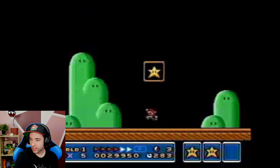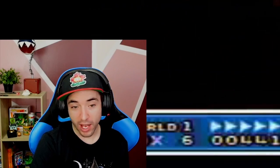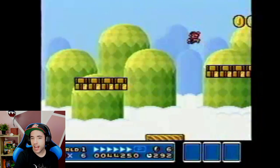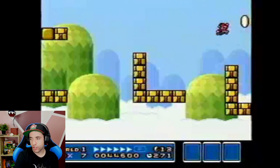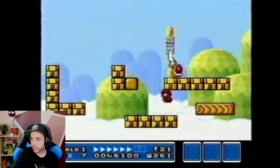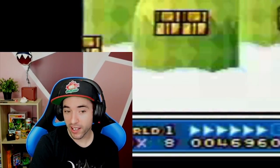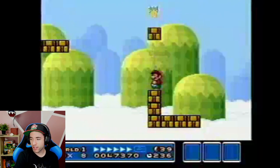Is he gonna wait every time? Oh, that bump on the overworld map. We're not gonna watch all the auto-scrollers, but we'll watch this first one to see how he plays around. Does he go for the White Mushroom House? This is a very authentic 100% run — try and get as many coins as you can, make sure to get all the 1-ups. I wonder if he spawns the White Mushroom House. Yeah, he's spawning it for sure.